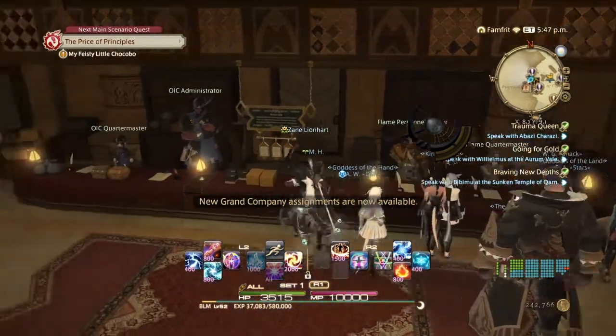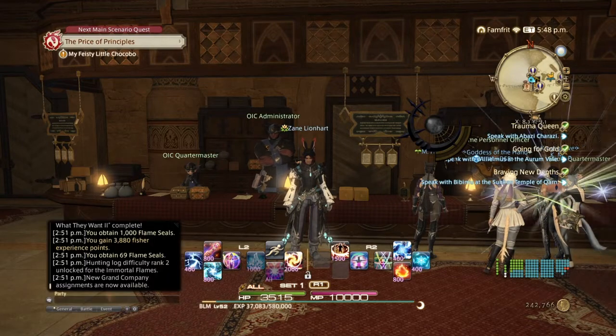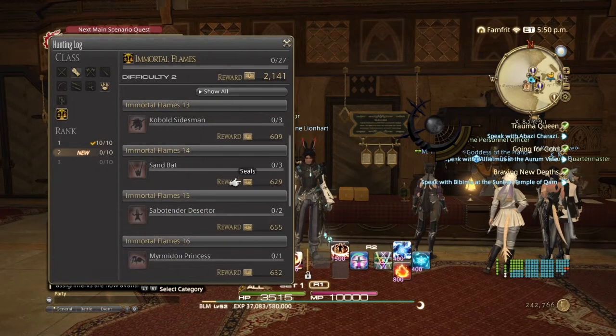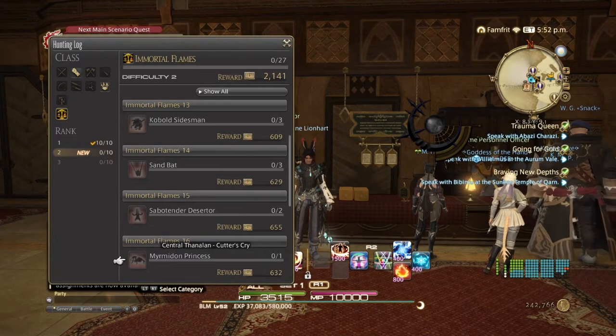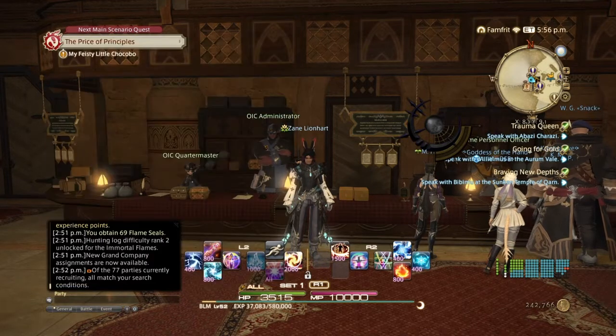I'm now Sergeant Third Class, which means the second Hunting Log book is unlocked along with new Grand Company leves. Next I need to unlock Cutter's Cry for the Immortal Flames, and the Sunken Temple of Qarn for the other Grand Companies. Cutter's Cry is in Ul'dah, so head to the Sapphire Avenue and do the quest 'Dishonor Before Death' at level 38 by talking to Zebold.